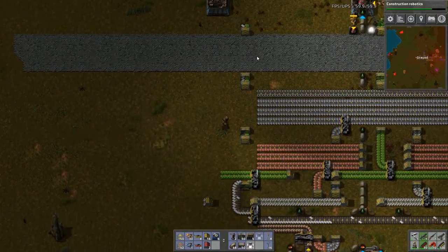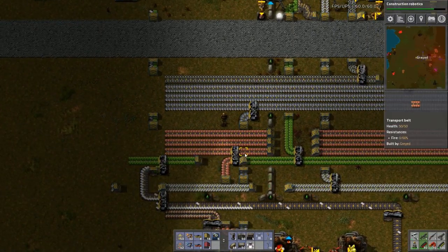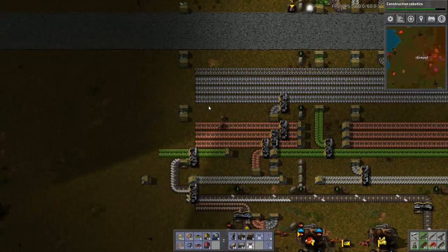All of this is for red circuits. And what I'm going to do is actually terminate this third copper line — from here on out, I'm going to have red circuits on that line.